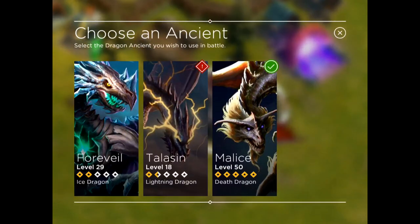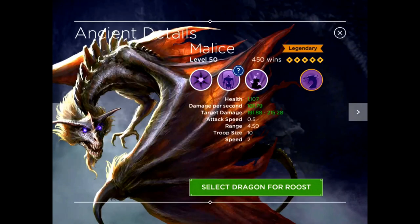She's level 50 and goes up to level 60. Here are the stats on Malice — keep in mind these are not her base stats since she's level 50. Her health, damage per second, and target damage are all increased based on her level, so those are not her base damage numbers. Let's take a look at her abilities because those are really cool.